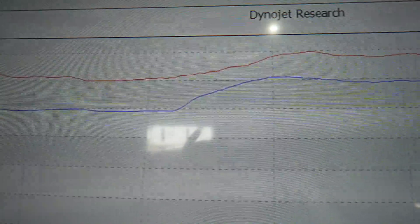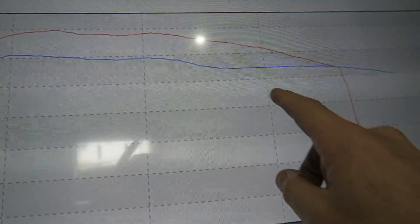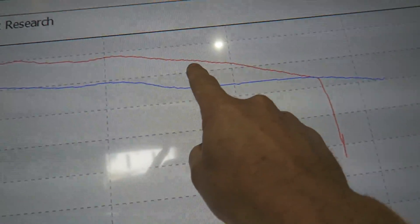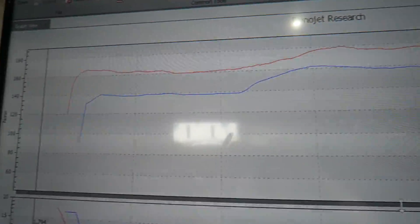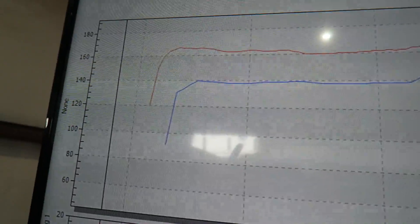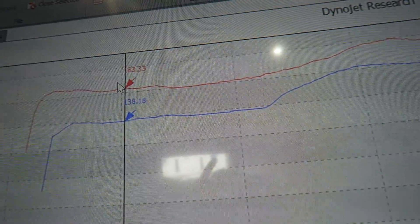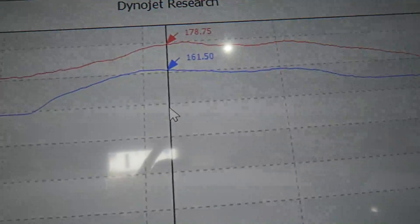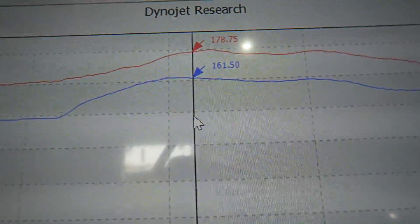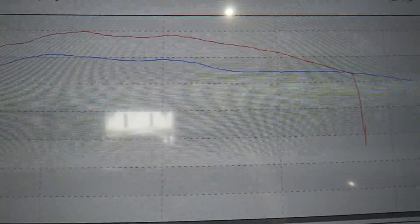Now looking at the torque graph — red is the 2.4, blue is the 2.0. The blue is holding kind of steady where the red is falling off; I think the manifold is coming into effect there. But at 3000 RPM it's 138 to 163 foot-pounds, and at 5200 RPM it's 161 to 178 foot-pounds. That gives you an idea of what the 2.4 bottom end adds.